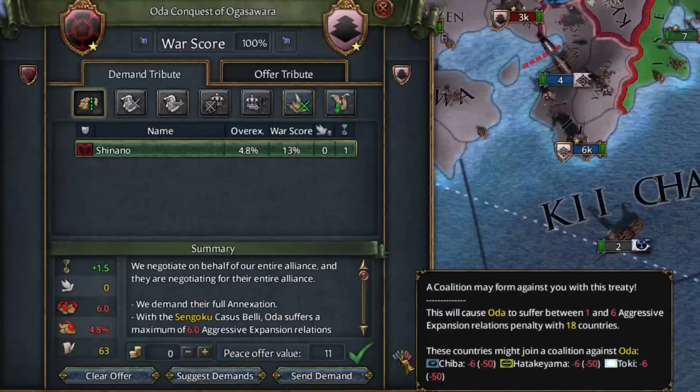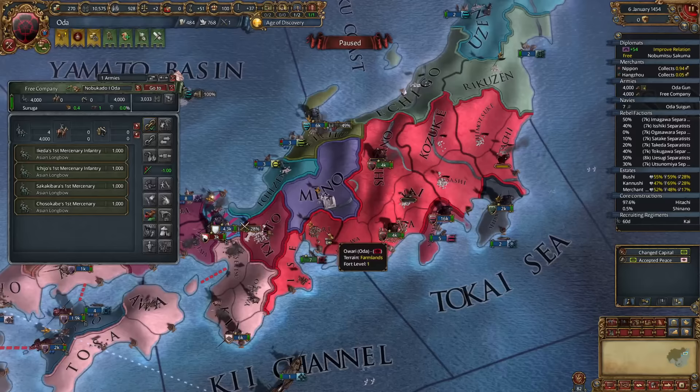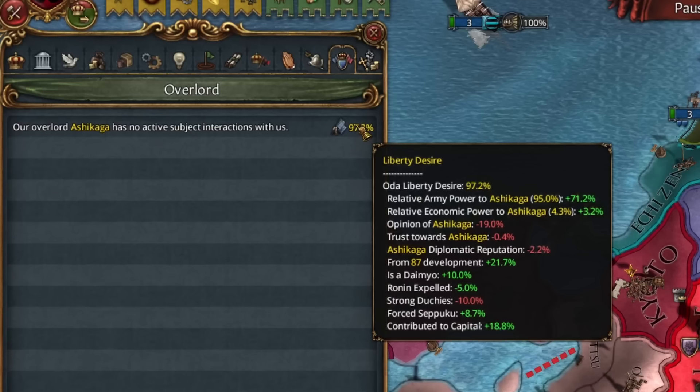The siege is done and the coalition is only three — not enough to form. Toki has no ally to defend them, but we're still short 1,000 troops to siege down their fort, which is an easy fix. It'll cost us a few men to attrition, but we'll have a nice fort on a hill province. Taking Mino could potentially cause a coalition or anger Ashikaga enough to have them attack us, so we royal marry them to dissuade — it would cause them to lose one extra stability.